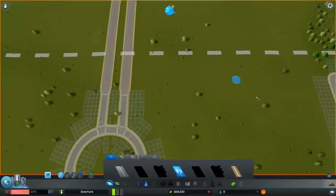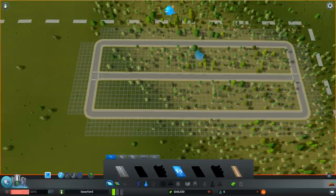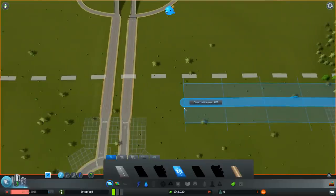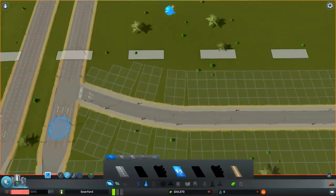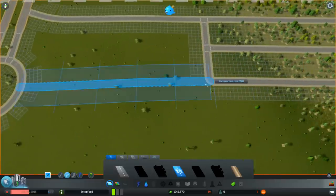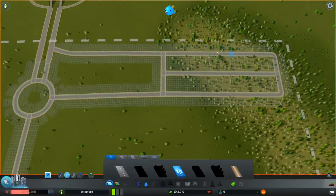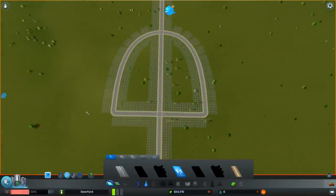We want to hook this up to the highways. It's important to give your industry good highway access because they get all the heavy traffic — all the delivery trucks and stuff. I'm going to run a road across from here, then switch to the curve tool and put a little curve on it, just so it looks nice. We can see this is a one-way feeding into the highway. The traffic coming into the city will come in here, go round the roundabout, and then I'll bring it out from here straight over to the highway exit — that's one-way. So now I've got a traffic flow into my industry and then out, which will work nicely.